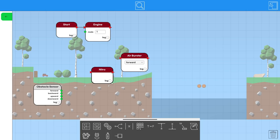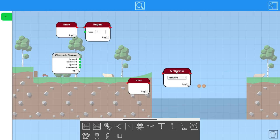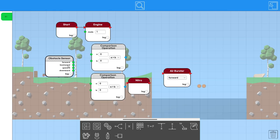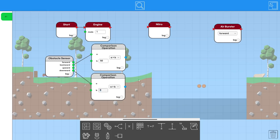Here's the plan: we activate the engine right away, since it always goes forward. We activate the nitro once the backwards distance gets above a certain amount, meaning we're a certain distance from the start. Then we activate the airburster when the downward distance sensor is above a certain amount. When the sensor detects nothing it outputs negative one, so the comparisons should be straightforward — let's say greater than 50.